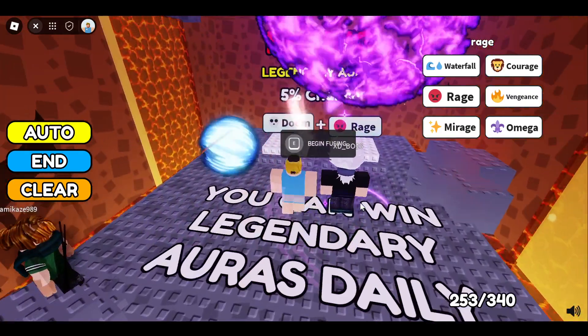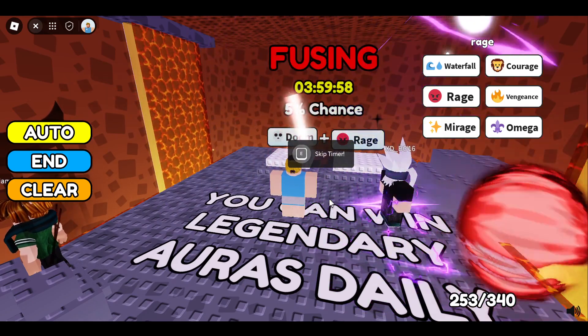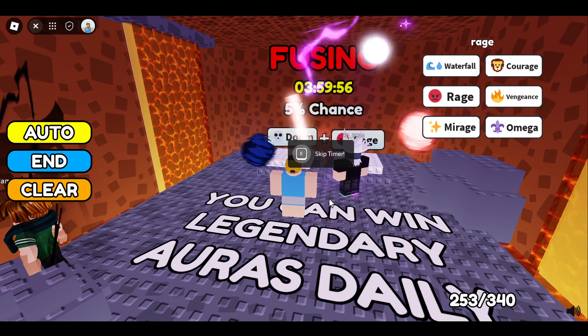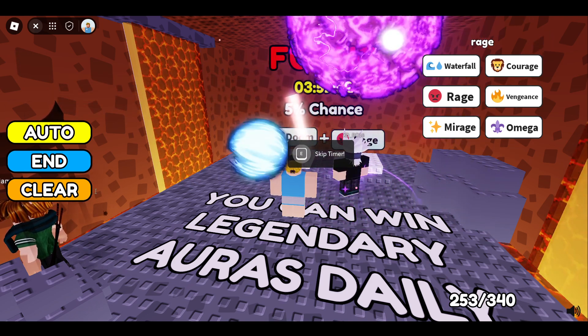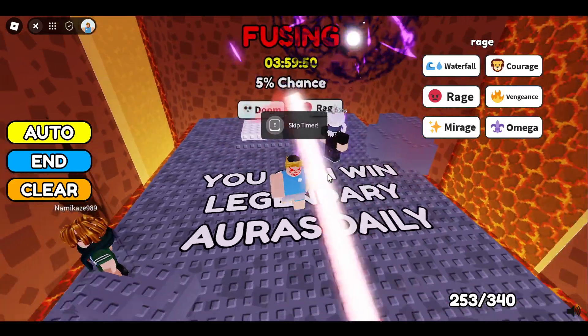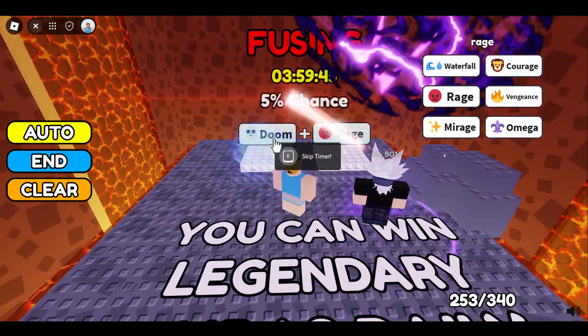Now you have to start fusing. In fusing, there is a five percent chance of success. By fusing Doom and Rage, you will get Berserker. Make sure to get these auras beforehand.